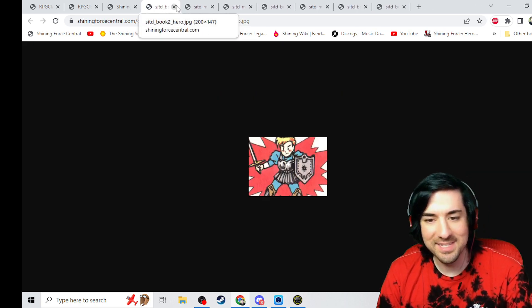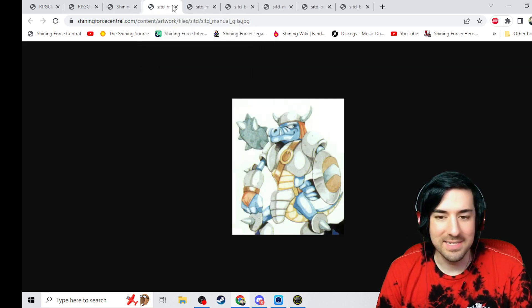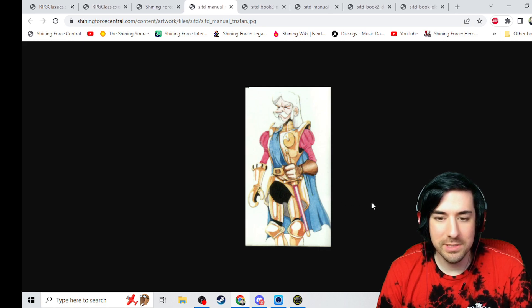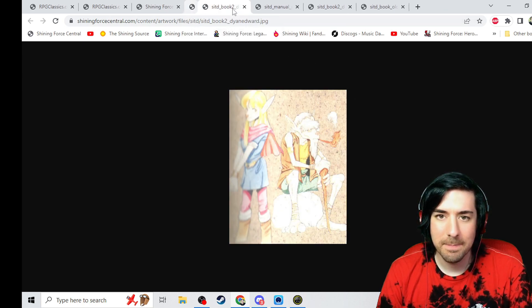A little hero here — he looks so different from picture to picture. Mr. Wachanga. Gila. I love it. It says 'manual Gila,' so he might be in the manual. Tristan. Great art of him. Really, really nice. And it's fascinating to me that these side characters have art like this. There's not a lot of characters in this game — they're all named, they all have personalities. It's pretty great.